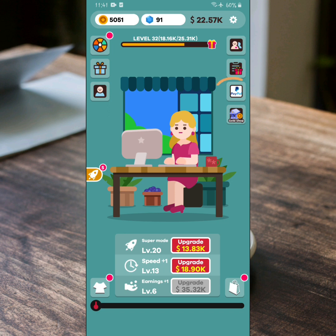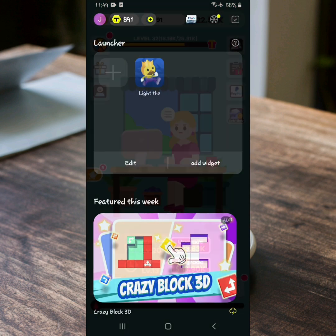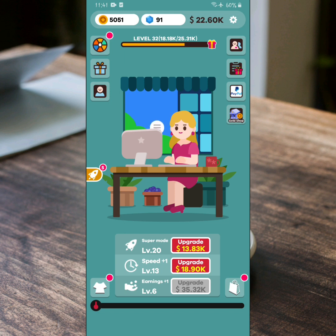Ayan guys, kung nakikita po ninyo, lumabas na po ang PayPal button. Pero since dahil sa bagong update, kailangan po natin ilipat ang naipon nating coins sa TAPEX Game Launcher. Mamaya ituturo ko sa inyo kung paano mag-redeem sa application na yun.